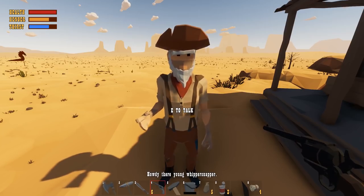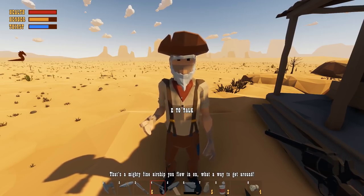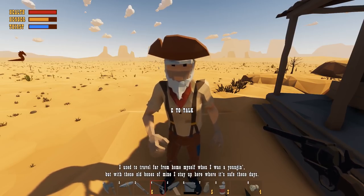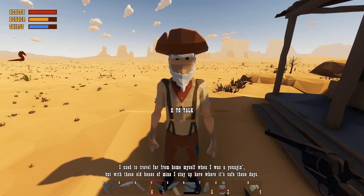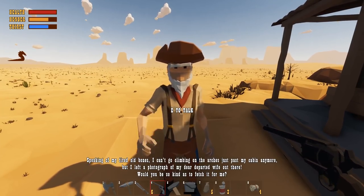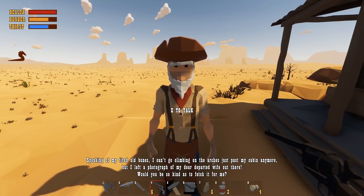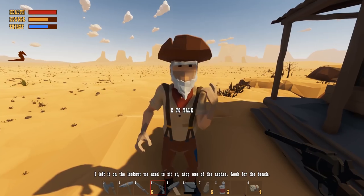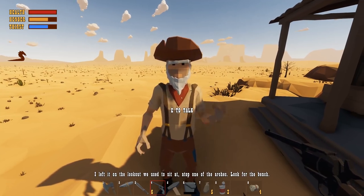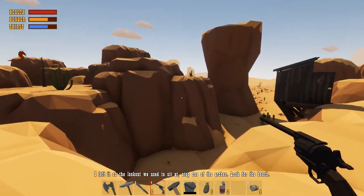What's up, my dude? 'Howdy there, young whippersnapper. That's a mighty fine airship you flew in on — what a way to get around. I used to travel far from here myself when I was a young'un, but these old bones of mine stay up here where it's safe these days. Speaking of my old tired bones, I can't go climbing on the arches just past my cabin anymore, but I left a photograph of my dear departed wife. Would you be so kind to go fetch it for me? I left it on the lookout we used to sit at atop of the arches — look for the bench.' Of course, good sir. It looks like I have a little bit of a quest to do.